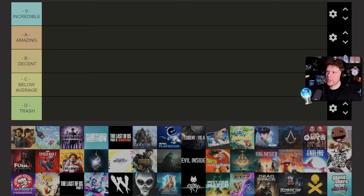You can see on screen the tiers from top going down: S tier which is incredible, almost perfect; A for amazing; B for decent; C for below average — we can manage; and D is just straight up trash, stay away from them, they were crap, not fun, not worth it. Because I've got so many I'll be getting through them relatively quickly, just giving my overview of each game.